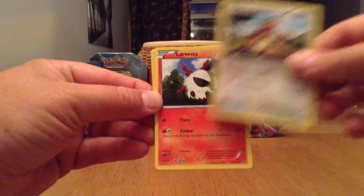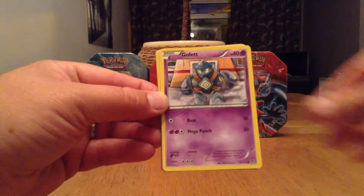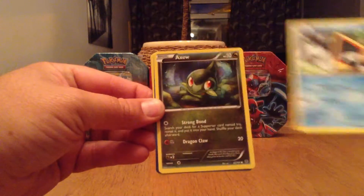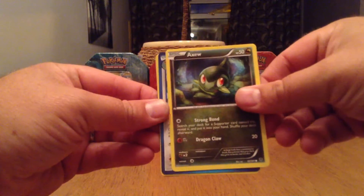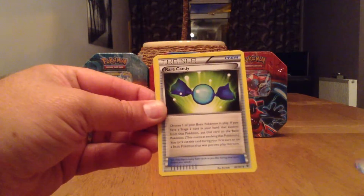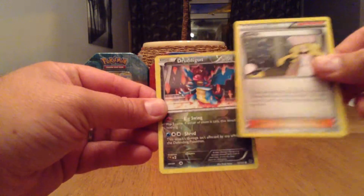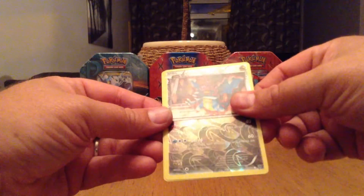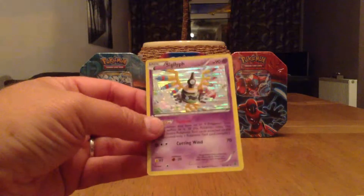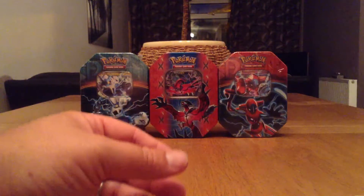Kangaskhan, Larvesta, Golet, Snorrent, Axu, Syring, a Rare Candy, Caitlyn Supporter. We have a Reverse Holo Druddigon. Lovely. And we have a Foil Rare Card Sigilyph. Good way to start off the tin.